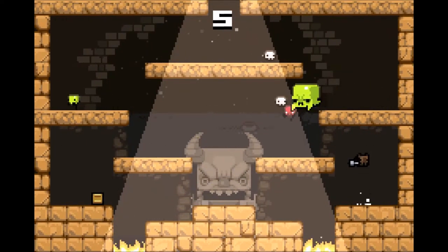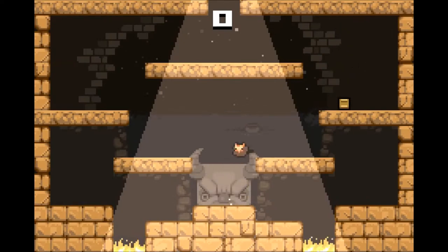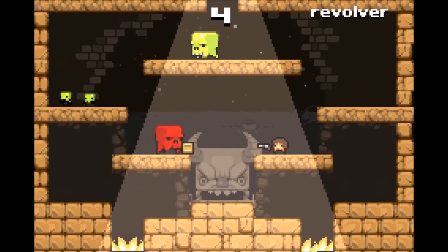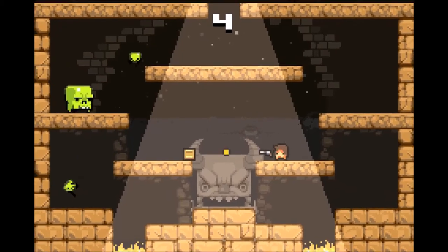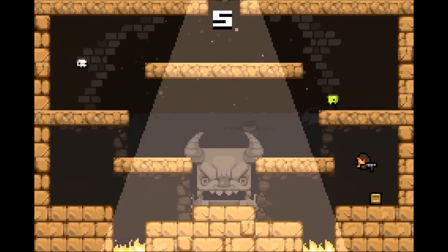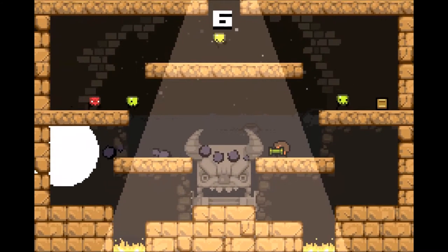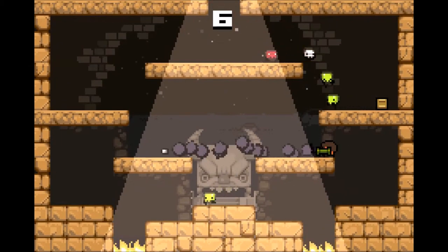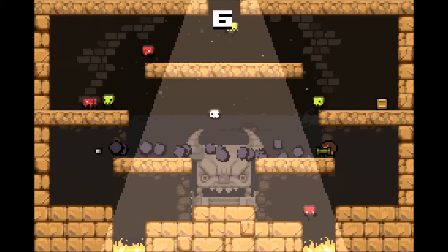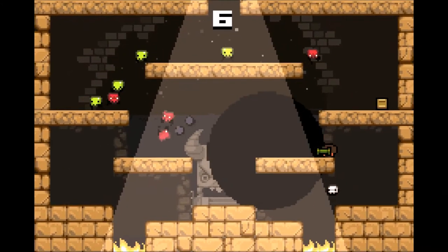That would have been cool if it would have bounced back and got all three of them. I killed myself — so the disc gun can kill me too. Letting the enemy situation get a little bit out of hand here. Just kind of aim for where they're going, not where they are, and the explosion will handle the rest.